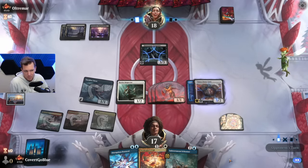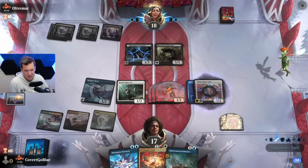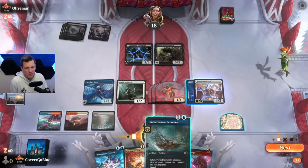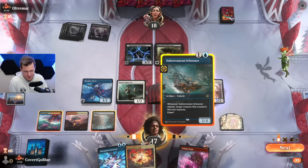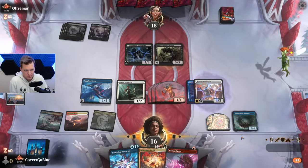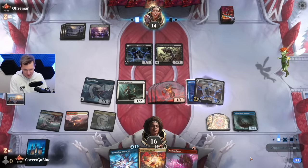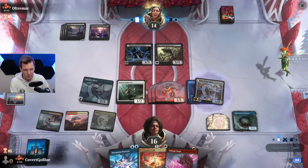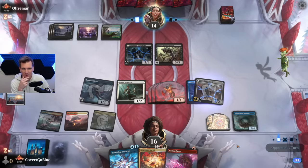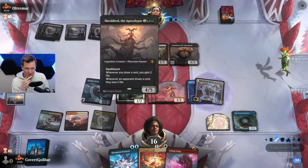That card is Otawara. They curve into Obliterator — okay, okay, that is kind of rough. If it's just sitting back, it doesn't hurt us. Play the Schooner. Unblockable is cool, keep them busy. If I get a blue source and have a Protocol to protect this situation, I'll be in such a good place, but the mana is so funky. They're going to fight me — but they don't have a fight spell.